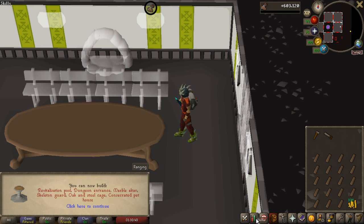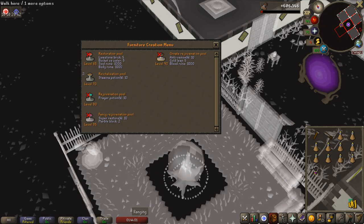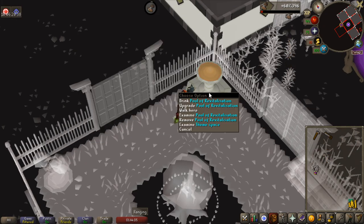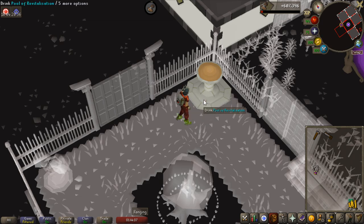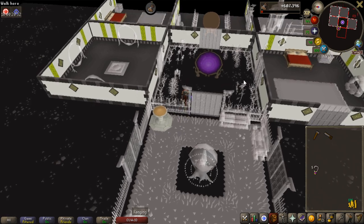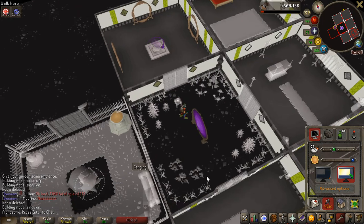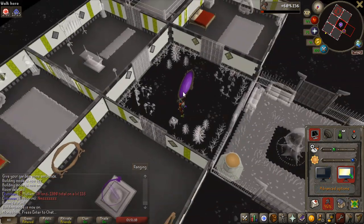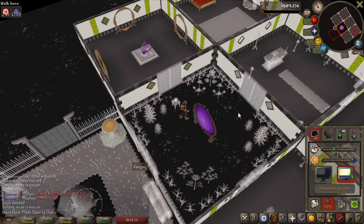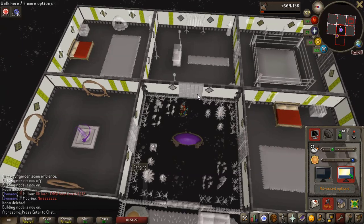Revitalization pool - I seriously have no idea how to pronounce that. Regardless of not being the best pool in the game, I'm going to build it because you still need to have it to upgrade it further in the future when I get my levels up. So now I get run energy and a special attack restore as well. I also made a portal room, which is pretty sweet. I can't actually make any useful portals right now - I have to unlock some stuff. But I also made an altar that I can build whenever I want. I need five construction levels higher for the gilded altar, so I'm probably just going to wait for that.